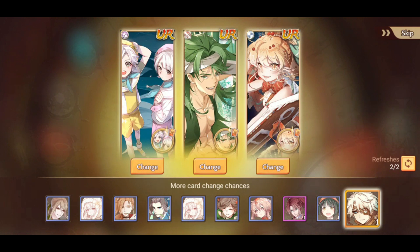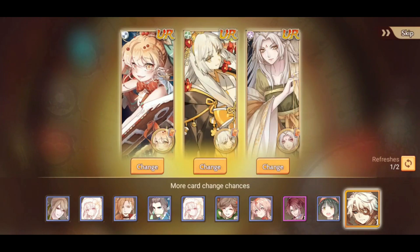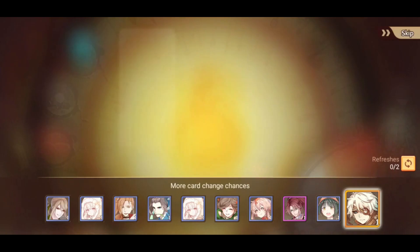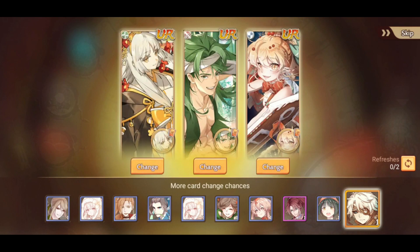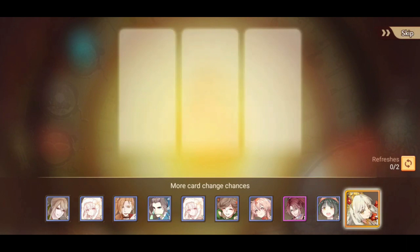Look at that - Double Scoop is right there. I want a Rum. Oh, the new unit! But I only have her at one star though. The new unit again - okay, we have to take her now, no more refreshes. No Rum though. That's how it worked there.